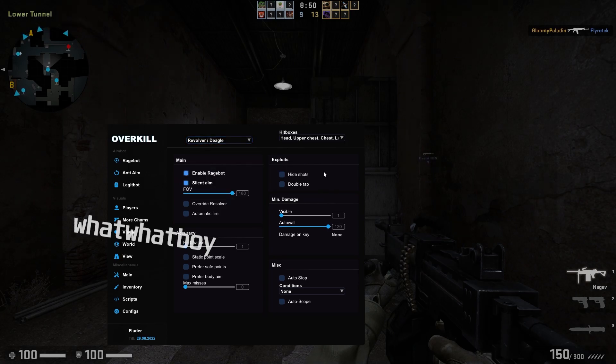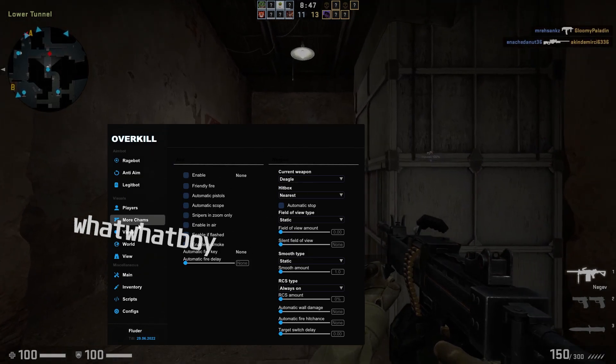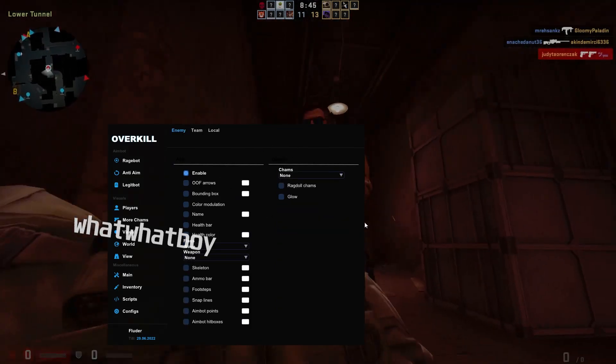That's just for pistols. You also have your legit bot, or aimbot, here. And you got your player tab for your ESP.